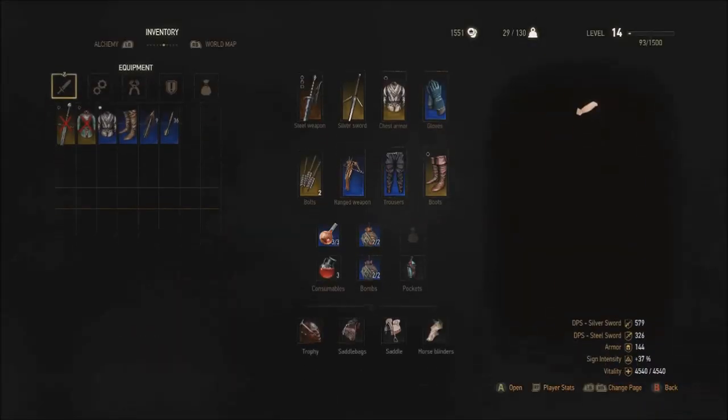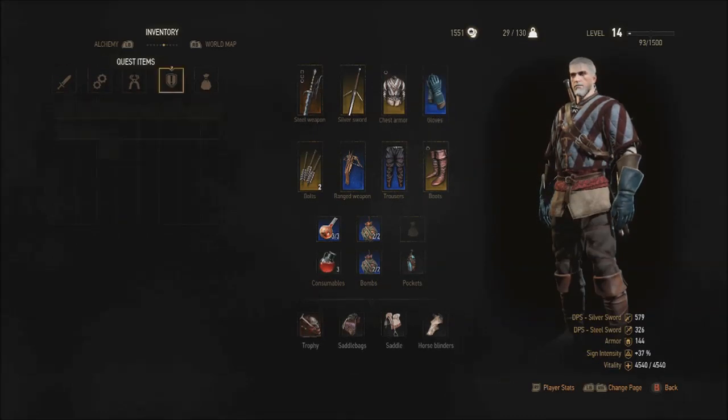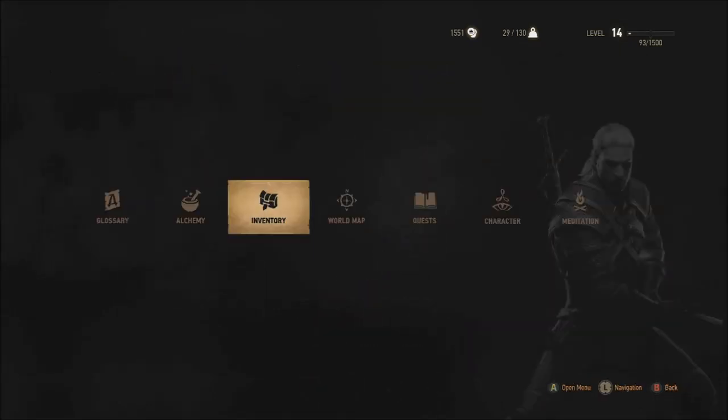In your inventory on the junk page, you've probably been collecting Orans and Florans. As you can see, Orans are 1 to 1 and Florans are 3 to 1, so they're the better ones to collect, but you'll just collect them as you go.